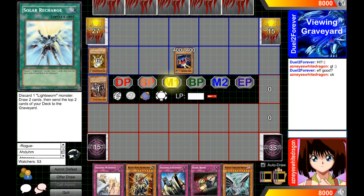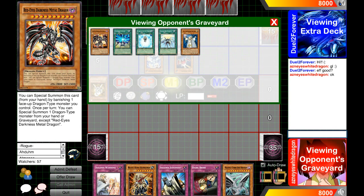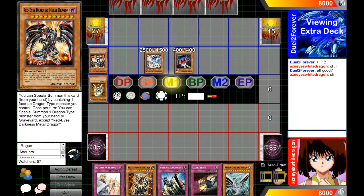He's gonna go for Light Pulsar probably, and that's a good idea — it's a good card to get out, especially when you have Red Eyes in the grave. If I can potentially draw a Reborn though, I can really hurt his deck quite a bit. His extra deck is ready to go for some synchros. If I can draw a Reborn and get back that Red Eyes and just run over everything, I'm good to go.